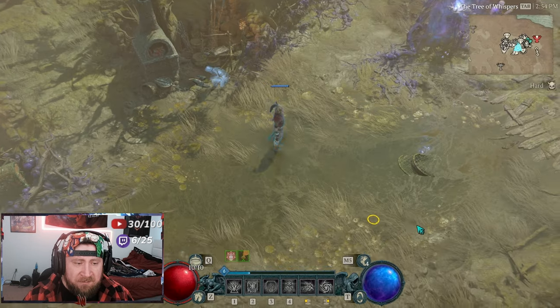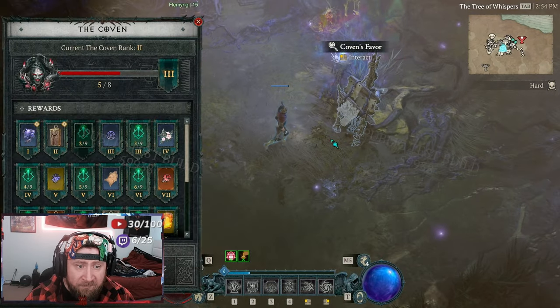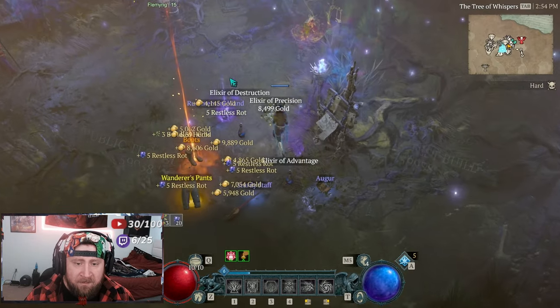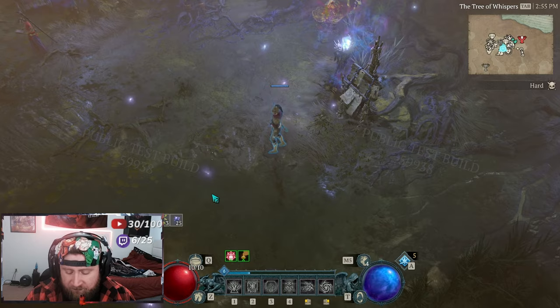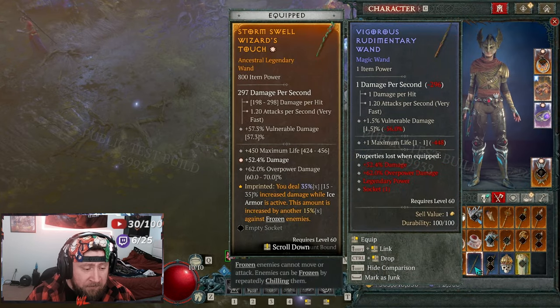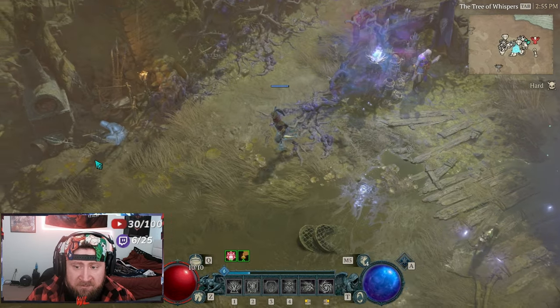Let's move on to the Coven rewards. Go ahead and collect these and open them up — we get a bunch of elixirs and a bunch of normal blue and yellow gear. It doesn't look like the caches have changed much.